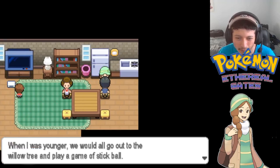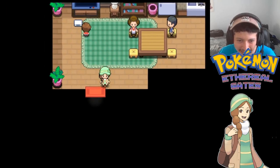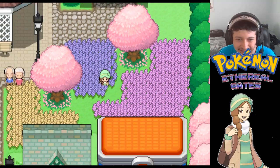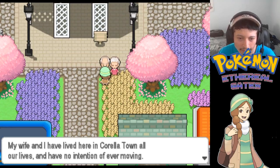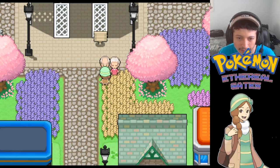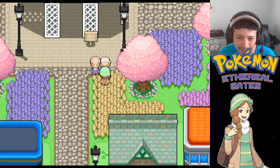An elderly NPC reminisces: 'When I was younger we'd all go out to the willow tree and play a game of stickball. These new forms of entertainment are too anti-social.' Another says: 'My wife and I have lived here in Corella Town all our lives and have no intention of ever moving - Corella Town makes a beautiful retirement place.' And: 'My father was the one who planted that large willow tree over there 120 years ago - he was only five years old at the time.' Wow.